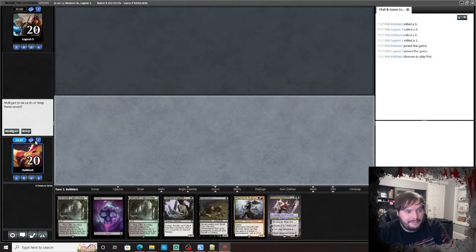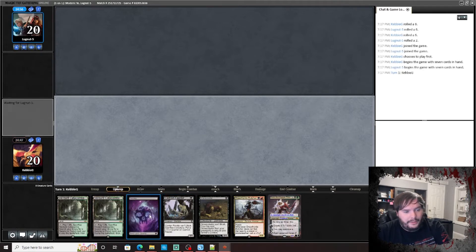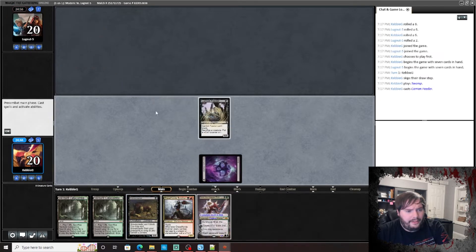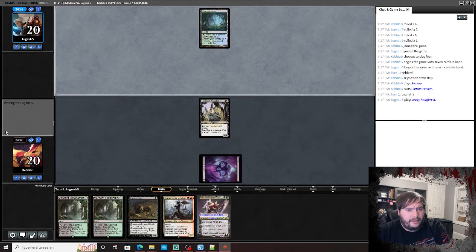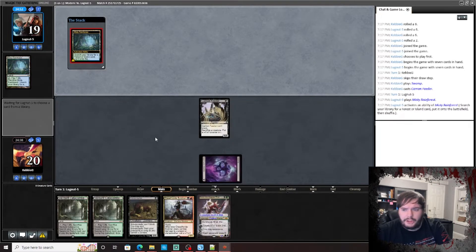We got a good hand! We could lead off with a Swamp, play Carrion Feeder. We could play Butcher next turn. We'll see what he plays. We have Verdant Catacombs — we could get a Blood Crypt, I'm pretty sure.